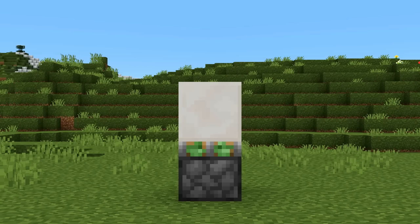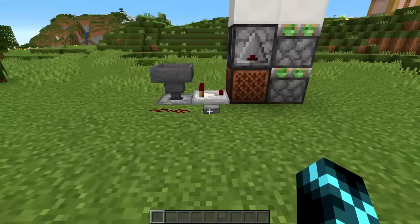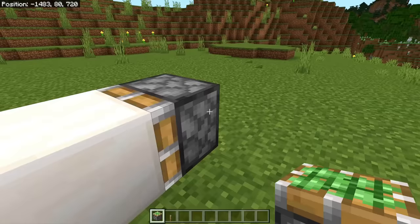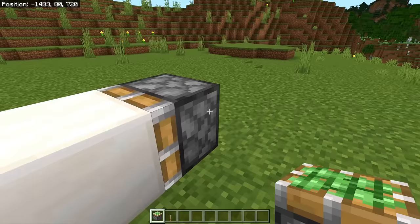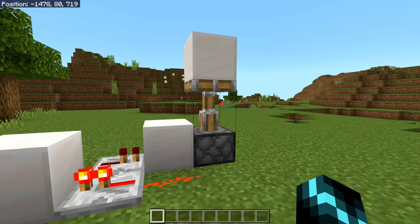In Java, if you power a piston and then quickly unpower it, it will leave its block behind, so you can unstick blocks from sticky pistons. And you guessed it, you can't do this in Bedrock. Instead, you have to put another piston behind and power that one, which is slower. The lack of QC already made fewer piston arrangements possible, but this aspect of Bedrock pistons just made the problem worse.